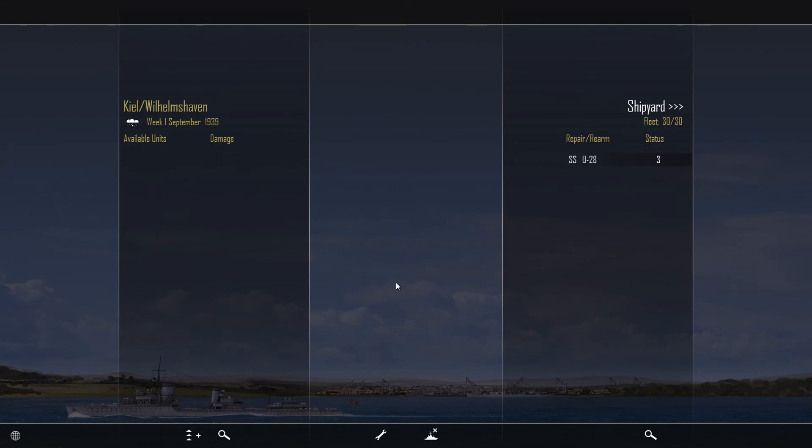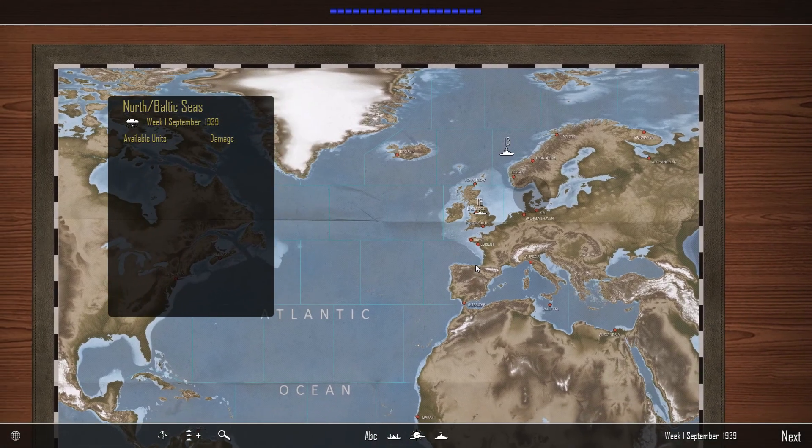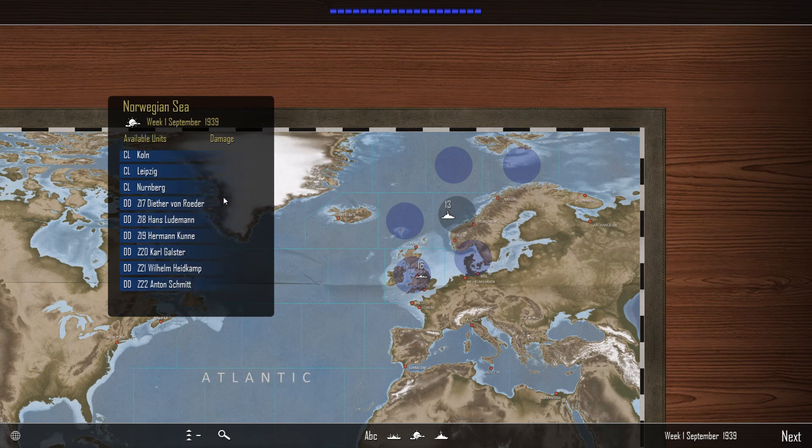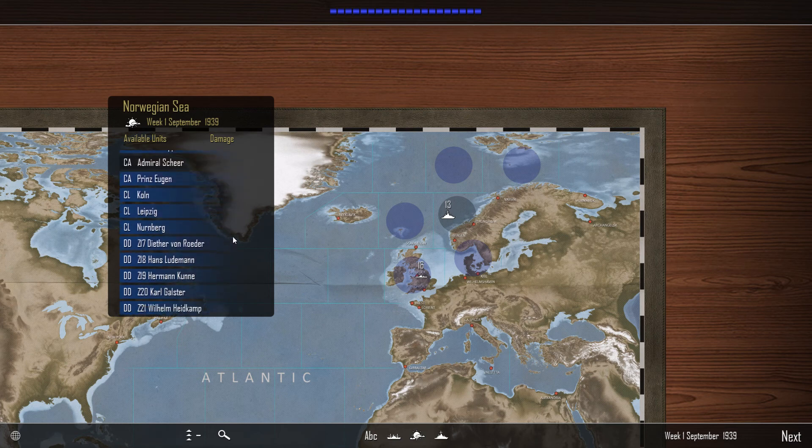Putting her into dock — three turns, that's one and a half weeks. It's troublesome. You're going to get some nice targets on this side but also a lot of air cover. I'm going to move the entire fleet over here, except for a couple of destroyers which I'll leave around this area.